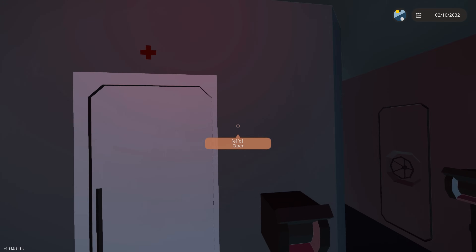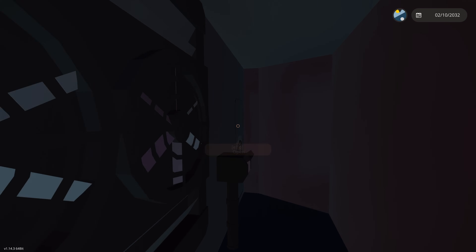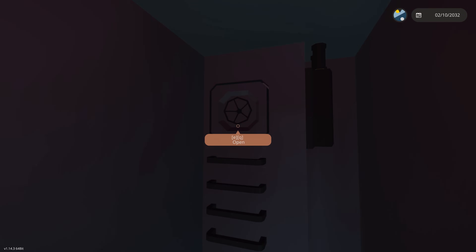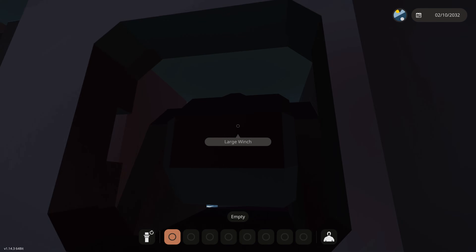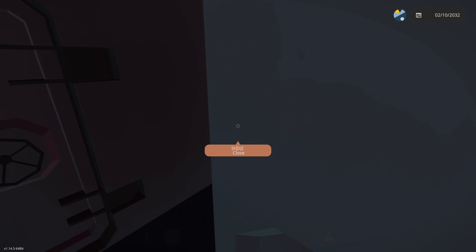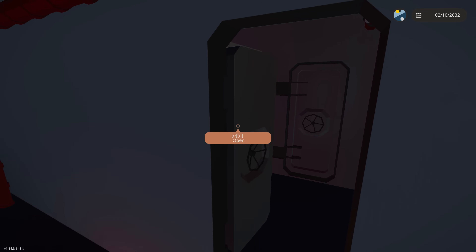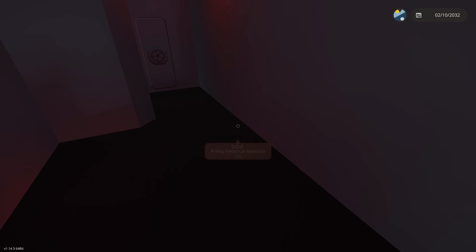Going forward, we've added a simple medical bay - just one bed, nothing fancy. You guys have seen the forward generator. Over here are the anchors - outside there are two anchors on an automatic system. From the bridge you can activate the port or starboard anchor and they'll go down automatically until they hit bottom, then stop paying out the winch and connect to the bottom, holding the ship in place.